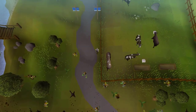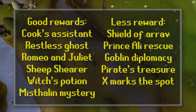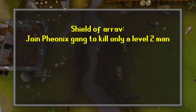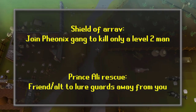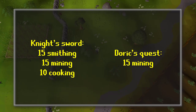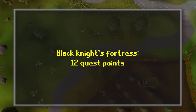And now on to quests. There are a lot of free-to-play quests you can do right away with no requirements, and some of them have really nice rewards. I'll show the list of quests on screen. If you're a really low level, you can still do Shield of Arrav and Prince Ali Rescue. In Shield of Arrav, you'd have to be a Phoenix Gang member and you'd only have to kill a level 2. With Prince Ali, maybe you could get help from a friend or an alt — even if you don't have help, it's still possible to get past the guards without dying, just difficult. Knight's Sword and Doric's Quest are great quests for the rewards, but they have skill requirements. Black Knight's Fortress has a quest point requirement, but it's not too hard on a low level.